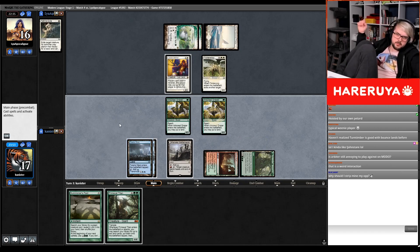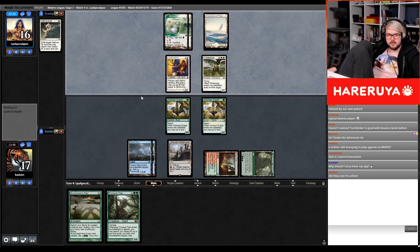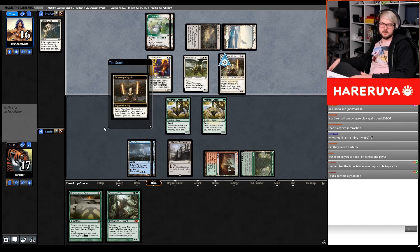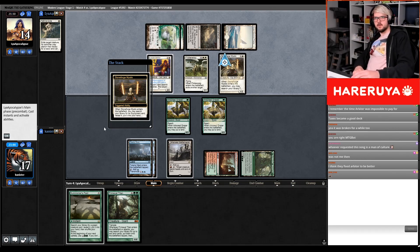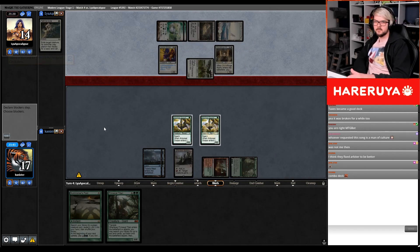I need more lands. Did they ever fix Arbiter? I don't remember it being non-fixed. I remember when Arbiter was impossible to pay for attacks and it became a good deck. Watch it, Twitch chat — will they pay or will they not pay? Okay, they will pay. I think the fix is better. They reveal Sword of Fire and Ice — not blocking them.